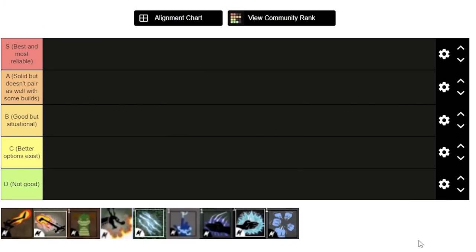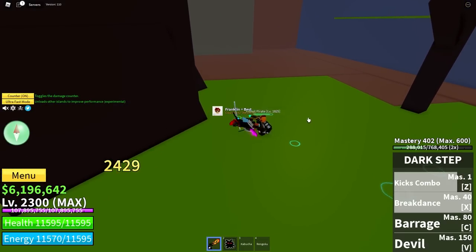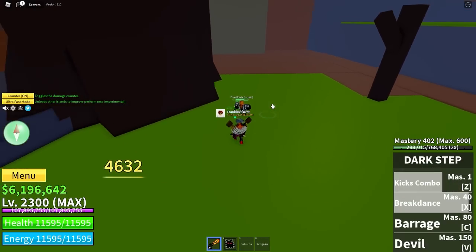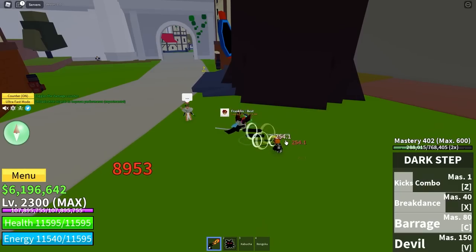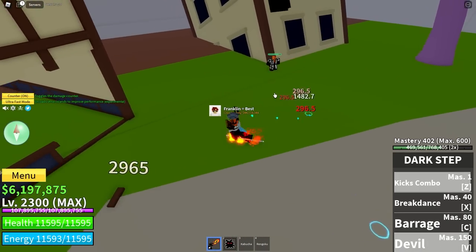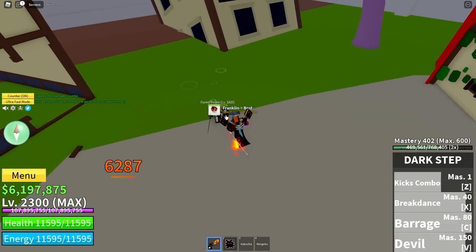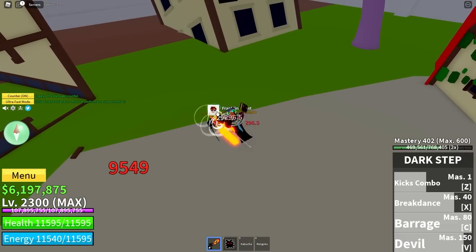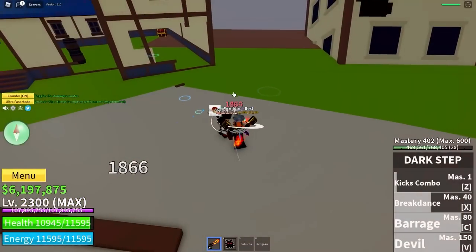We are starting off with Darkstep. Darkstep is pretty good for early game considering you start out with combat, which is literally garbage. So I'd say it's C tier because it can do some pretty good combos. It's short range — like really short range — but it's still really good for early game, like first world and stuff like that.